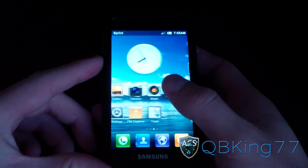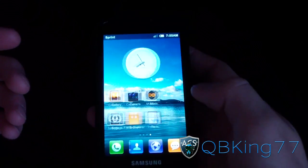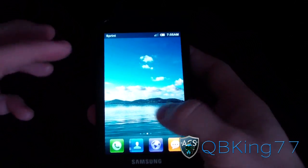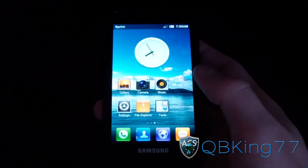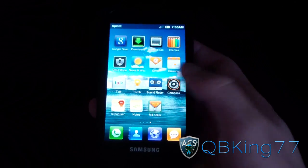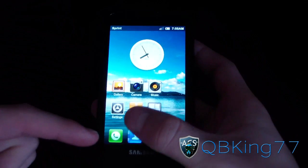Here you have it — MIUI. I believe it's called MIUI; honestly I'm not sure since it's Chinese-based. As you can see, this is the launcher. It does not have an app drawer — you can always download a third-party launcher from the Market if you'd like one — but all your apps are on your home screen.